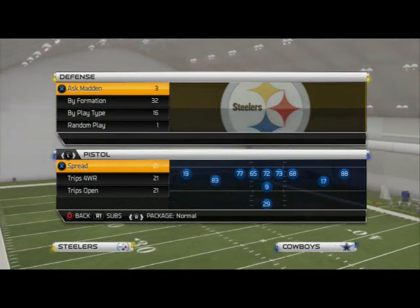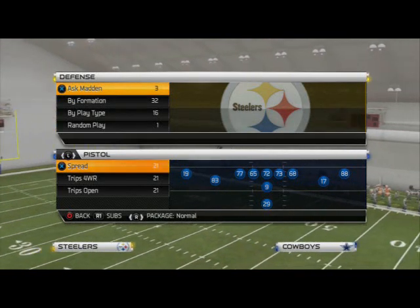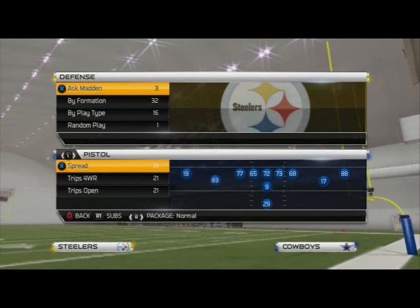What we want to look for when we're developing a three-headed rushing attack is we want the three-headed rushing attack to contain the same personnel as our base play, our base zone beater, and base man beater. All those plays have to contain the same personnel so we can audible to them this year.